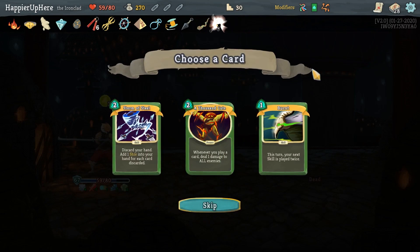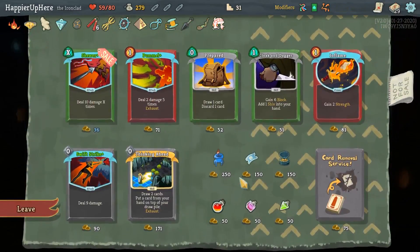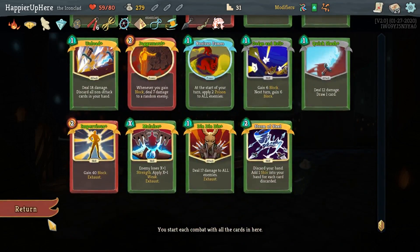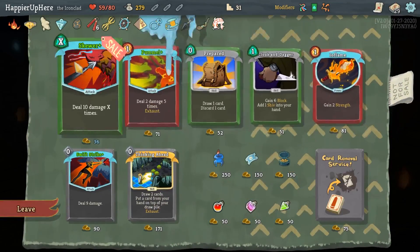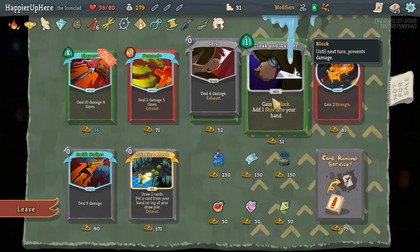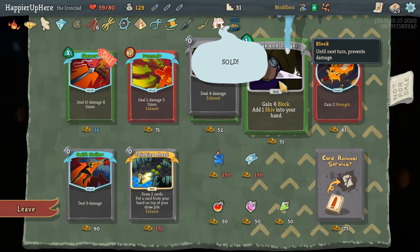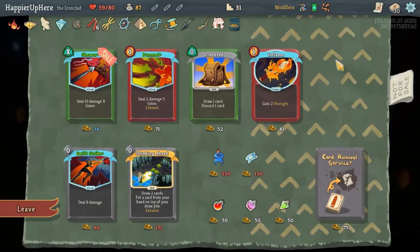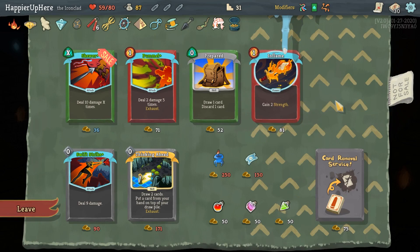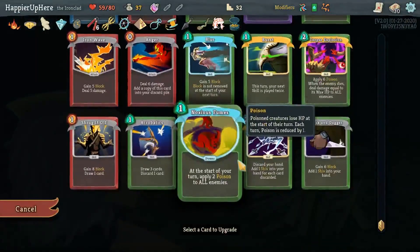Another 12 — I have 10 block. Should I burst Impervious? Let's do that — that way I don't have to worry about block, pretty much ever again. The Juggernaut is dealing most of the damage at this point. Let's Skewer to kill. Finally — first Perfected Elite! We got Ceramic Fish — whenever you add a card to your deck, gain 9 gold. Also got Storm of Steel, Orange Pellets, Cloak and Dagger. I'll go with Orange Pellets: whenever you play an attack and skill in the same turn, remove all debuffs. Then I can take Cloak and Dagger. For the upcoming boss, probably a Weakness Potion. Let's upgrade Burst next.